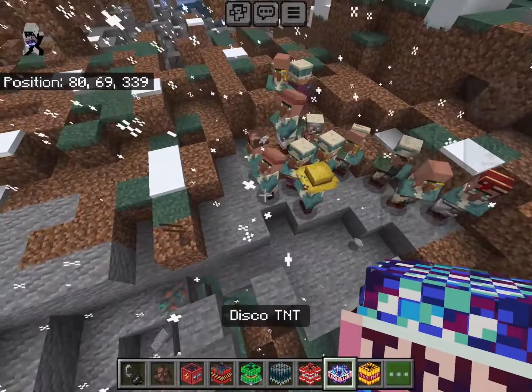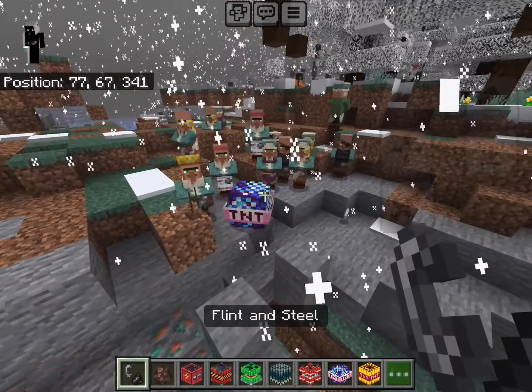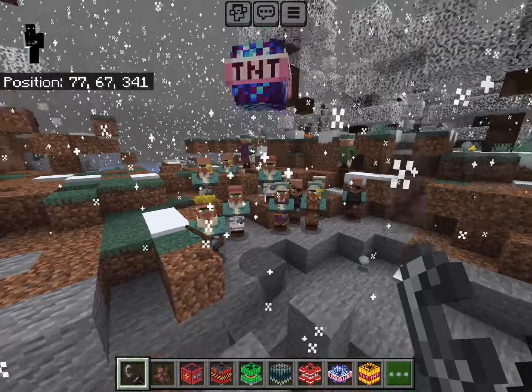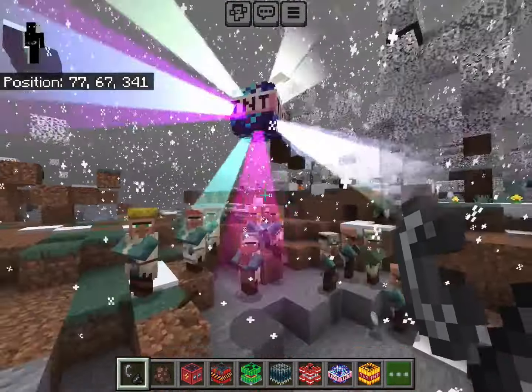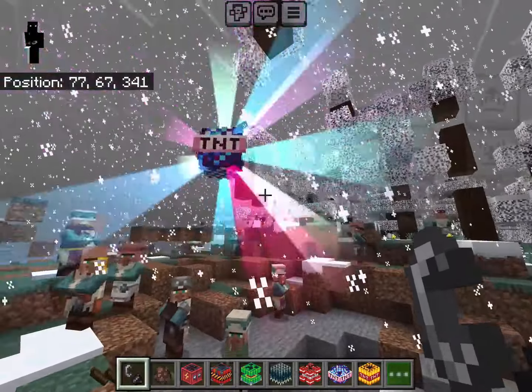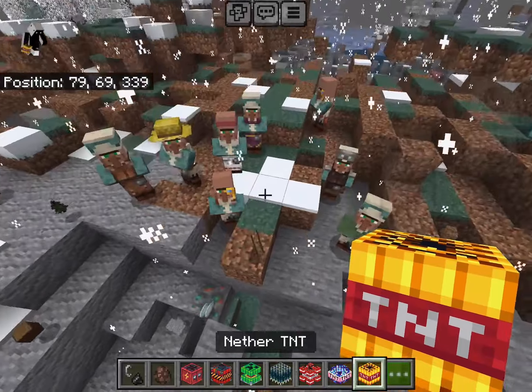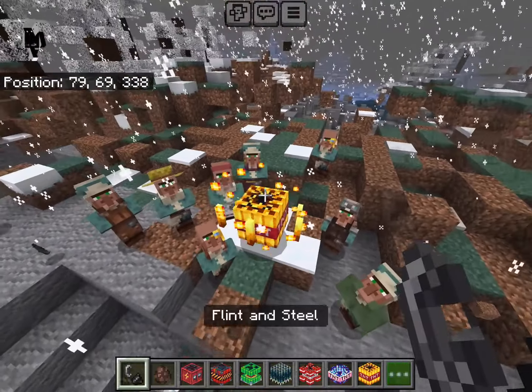Next is the Disco TNT — this one's pretty funny. All the villagers actually start dancing because of it, which is actually kind of hilarious.